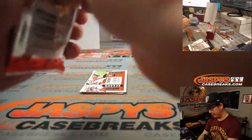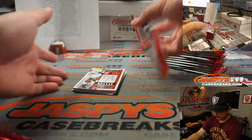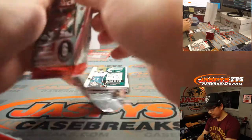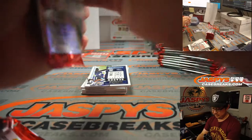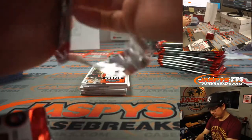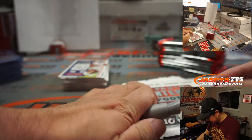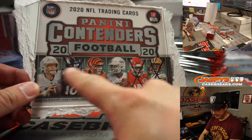That Justin Jefferson should have been with that group — pretty nice. There was a Jordan Love. Jaspies has gotten a Jordan Love, so the bingo card is looking a little bit better then.